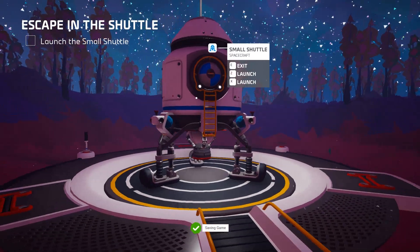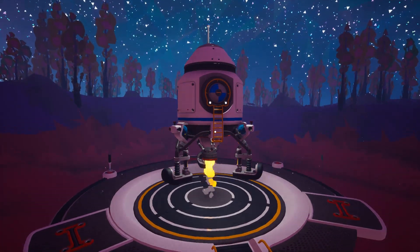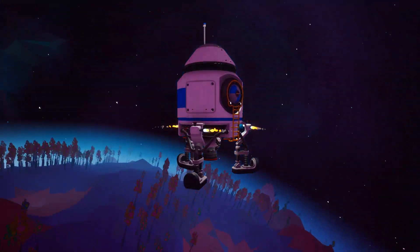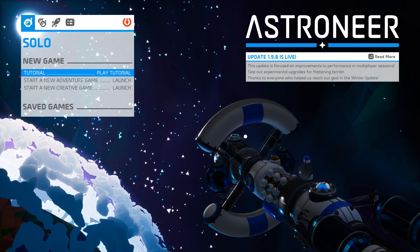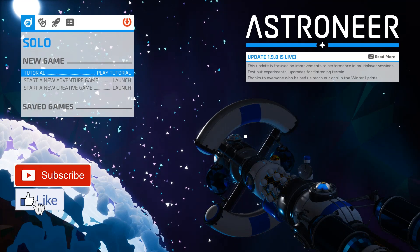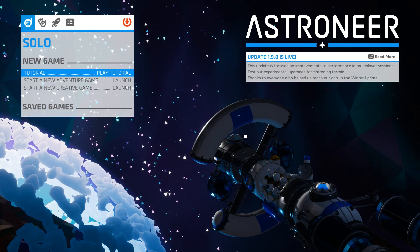Launch the shuttle — blast off. Hopefully I don't have to do anything because I wasn't pressing any buttons. Well, that completed the tutorial. Thanks for watching, please subscribe. We're going to keep playing this game. Next up we'll just start from scratch, so thanks for watching.